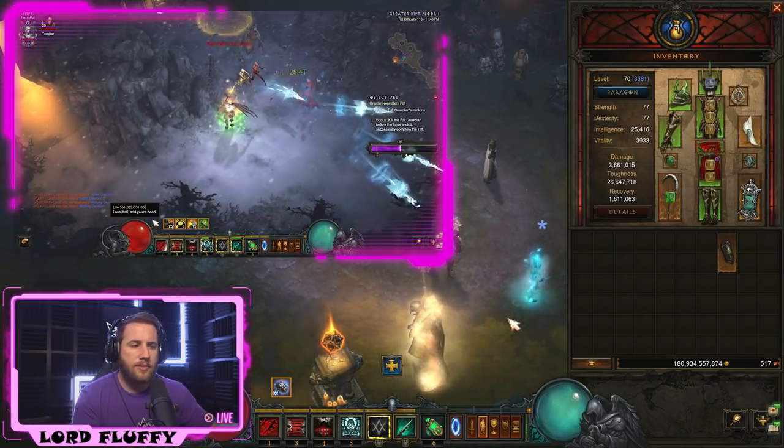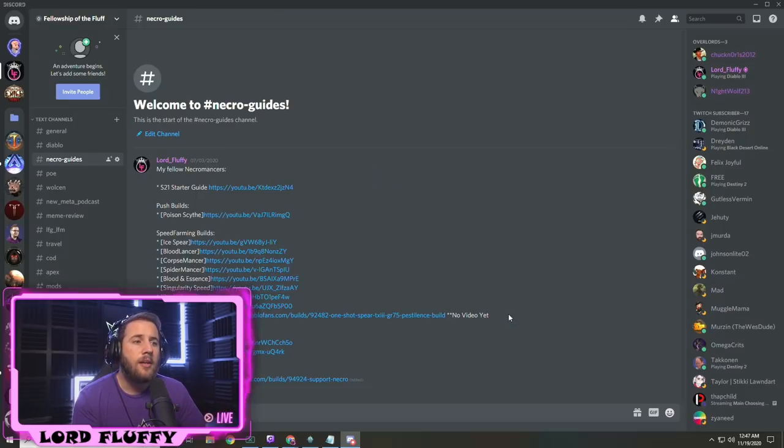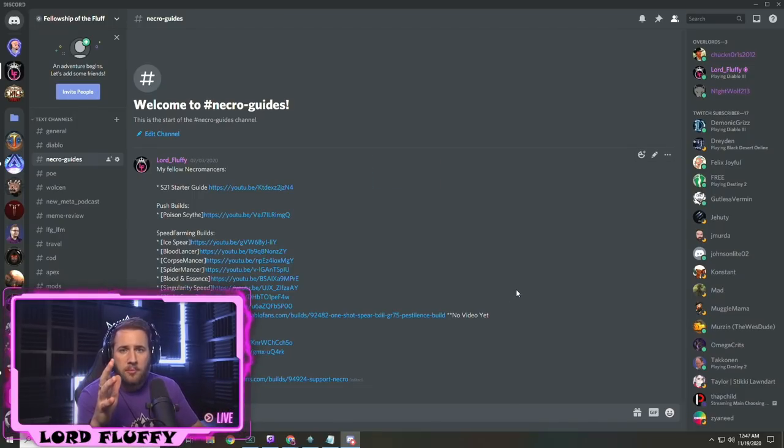To find the updated build guides, the best practice is to join my Discord server. The invite link is in the video description below. You can also stop by my stream and type exclamation point Discord. We have an entire section called Hashtag Necroguides, and we keep it up to date every season with what I think is still relevant, still really fun, and really powerful.